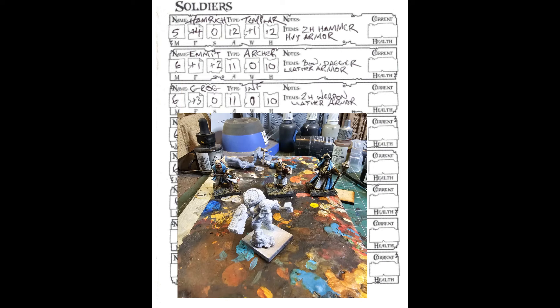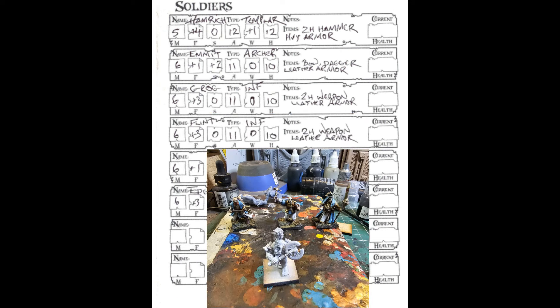After that we have Grog, a dwarf who is an infantryman. He's armed with a two-handed weapon, although the model has two one-handed weapons — I kind of like the model so we just use that. Movement six, plus three attack, zero shoot, 11 armor, zero willpower, 10 health. Below that is Flint, another dwarf — a dwarf slayer. Also an infantryman with the same stats: two-handed weapon, leather armor.